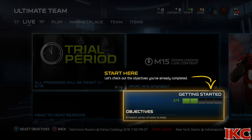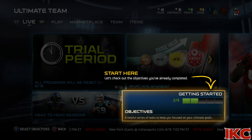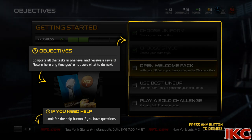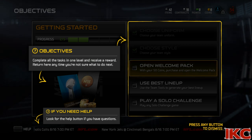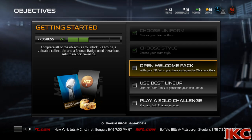Every time you enter Ultimate Team, you'll be dropped off on the live hub. This will keep you up to date with new solo challenges, sets, and special offers in the store. Objectives will give you the tools to collect, upgrade, and dominate in Madden Ultimate Team. Completing the list will give you special rewards. Your next step is to redeem the welcome pack from the store.